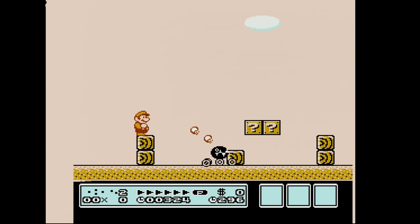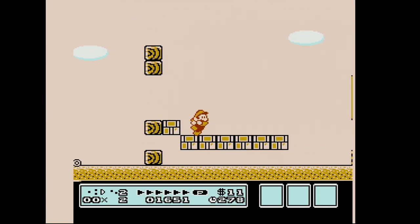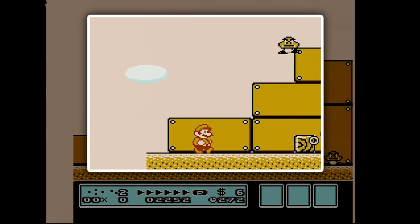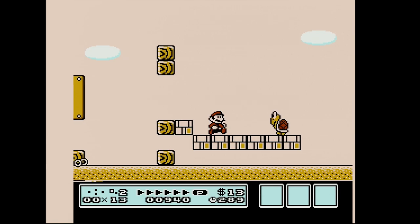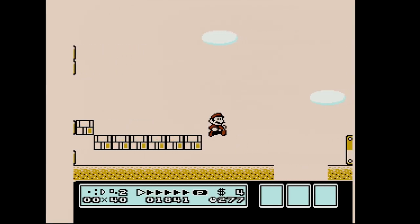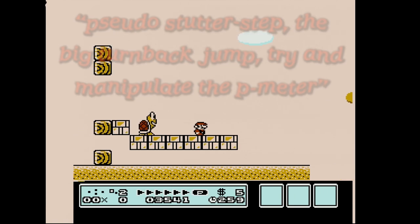Let's go back into the level and talk about the next strategy using that pseudo stutter-step, manipulate p-meter thing we've talked about in the past. In the normal speedrun of this level, we don't actually get p-speed until about right here, and then you jump between the chomp and the goomba. But there is a way where you can build p-speed and do a turn-back jump right where the chain chomp is, shoot the koopa, and it allows you to get p-speed hopefully around that area earlier. Let's go ahead and do the pseudo stutter-step, the big turn-back jump, try and manipulate the p-meter and see what time we get.